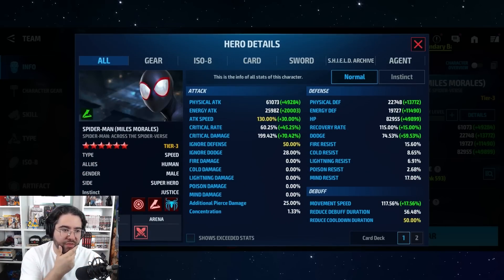Finally, at the bottom we have additional pierce damage and concentration. Additional pierce damage is by far the best stat and it's an end-game stat. Concentration is supposed to be a PVP stat to amplify CTP and artifact effects, but it doesn't work very well and is completely outclassed by additional pierce damage.